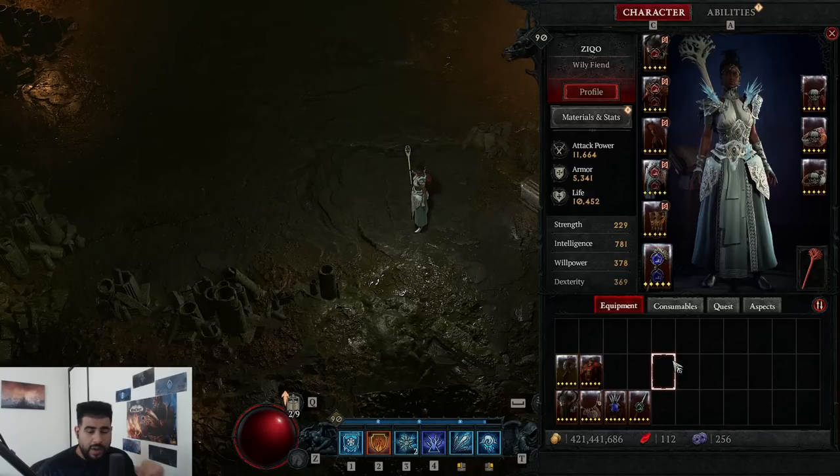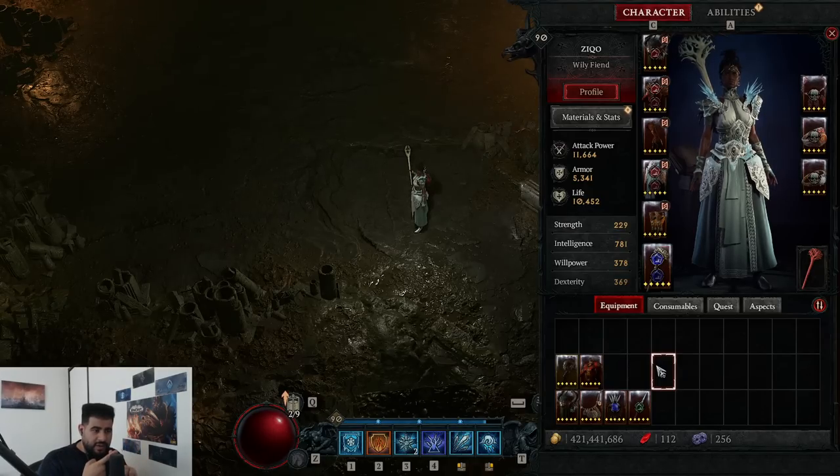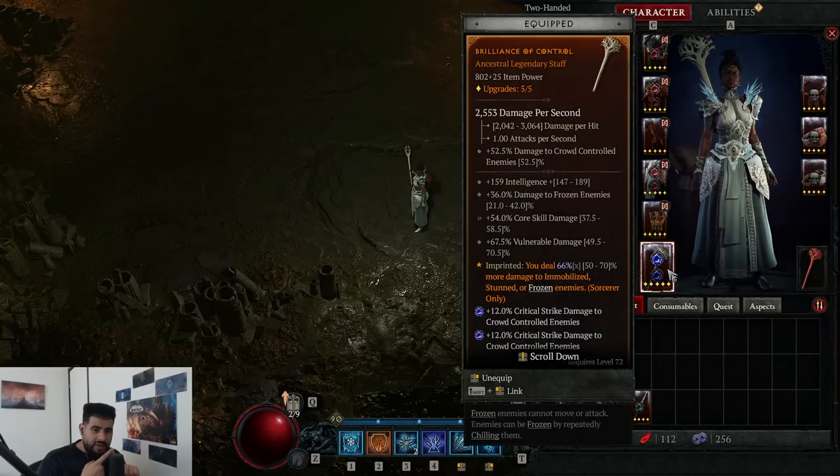The other key difference is legendaries. A lot of people think wand plus offhand is better because you get two legendaries, but you actually get your best legendary and then your second best legendary. With a staff, you get your best legendary twice — double the value. This is especially important for the aspect of control, which is what you want on your staff for the standard ice shard build. If a target is frozen, you deal 66% increased damage. But if a target is stunned, frozen, and immobilized, you deal triple damage. So aspect of control triple dips, and being on a staff it's already doubled — making your damage skyrocket into the millions.